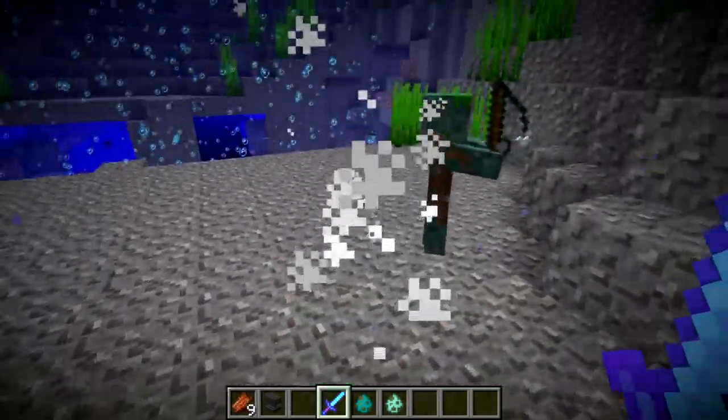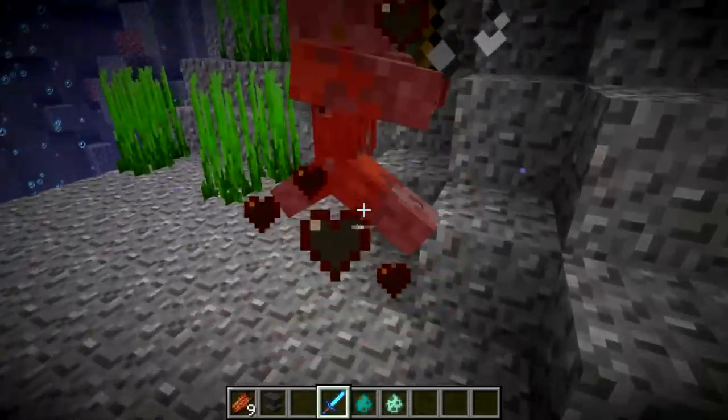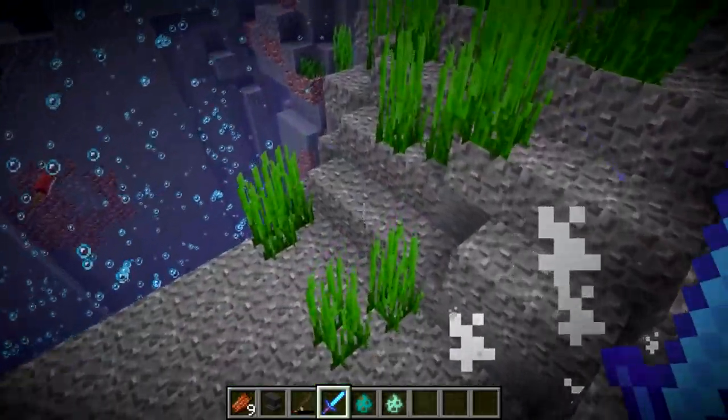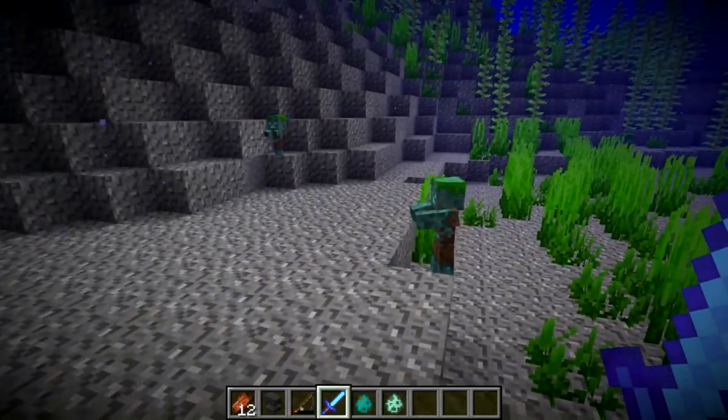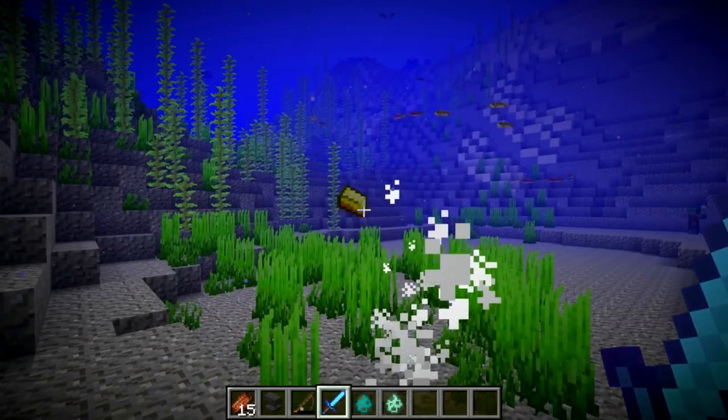So let's see if we can get a trident from this guy — we did not. Let's see if we can get a fishing rod from this guy — we did. Nice. So yeah, they can occasionally drop what they spawn with, and they also can rarely drop gold ingots, as you can see here.